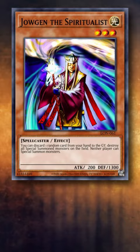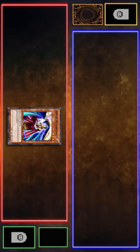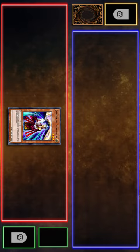Part of the effect of Last Turn special summons a monster from your opponent's deck, which Joujin prevents because it stops special summons. Although you can still use Last Turn while Joujin is on the field and just apply as much of the effect as possible, and you'll win during the end phase for having the only monster on the field.